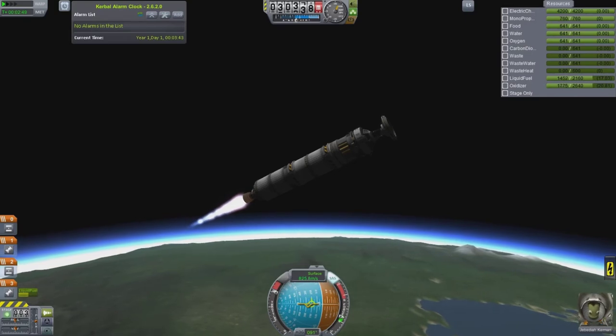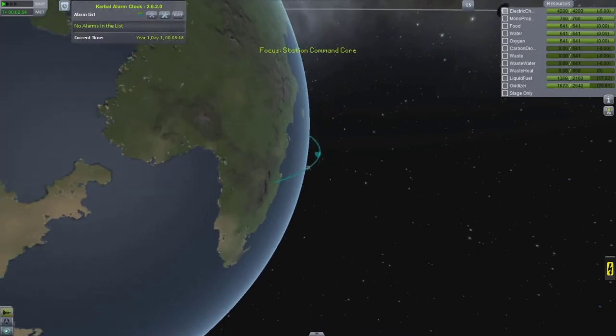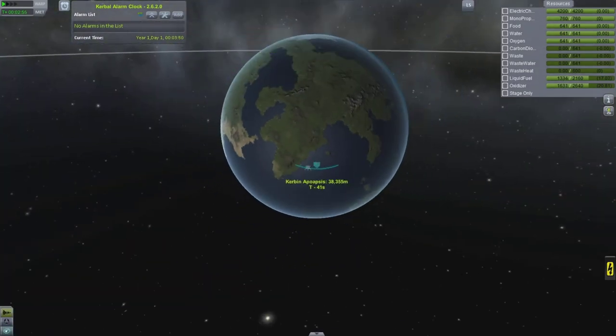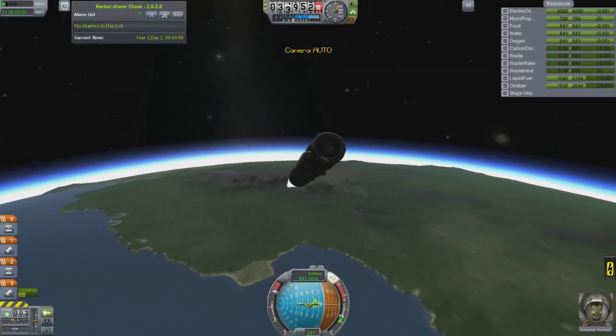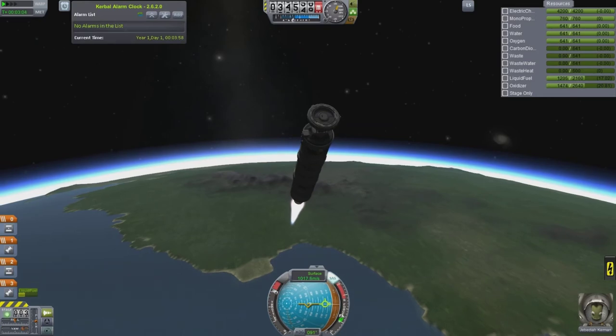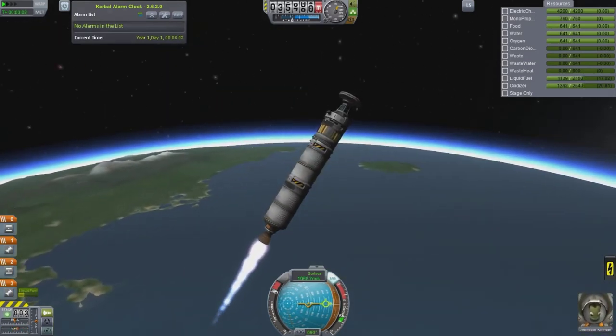With the skipper engine here, it just makes it a little bit easier to get that extra oomph to get out of the atmosphere. I'll just check the map a few times, go back and forth, make sure my apoapsis is good, checking all the orbital stuff. Kind of boring, probably only showing this in this video.